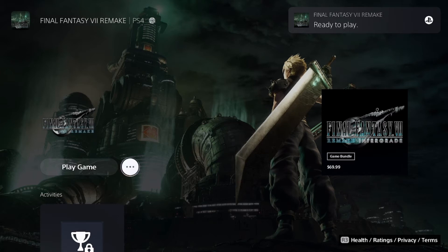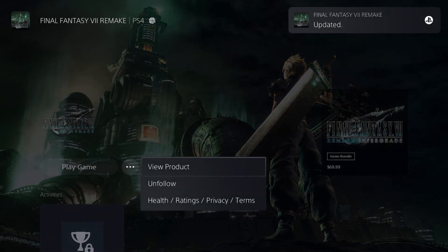Once the digital version is deleted and the physical version is installed, you'll see the game ready on your machine. Go into the game itself — when it's fully installed, instead of hitting Play Game, hit the three dots right next to the Play Game button and a menu will open up. Choose 'View Product.'